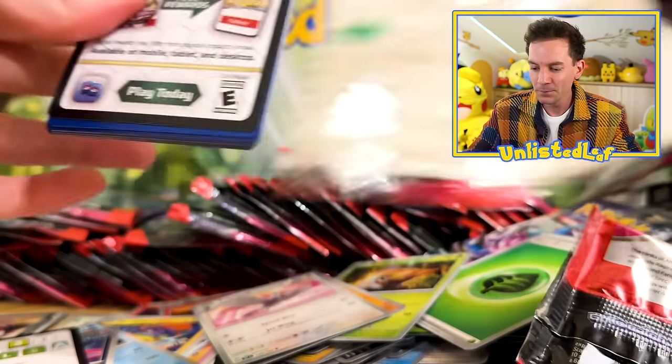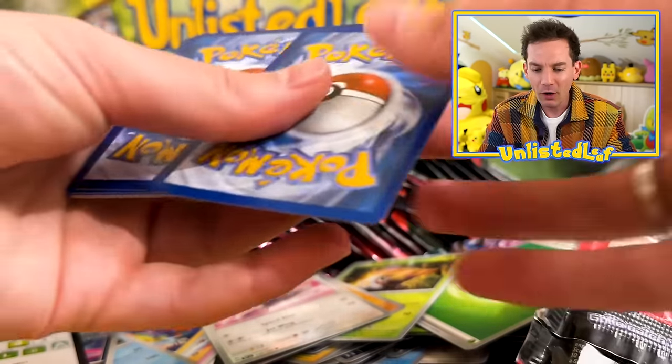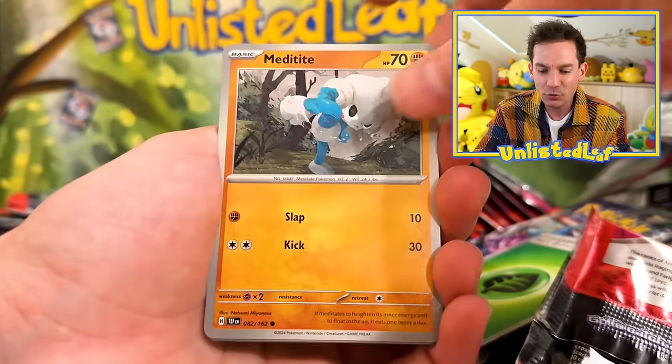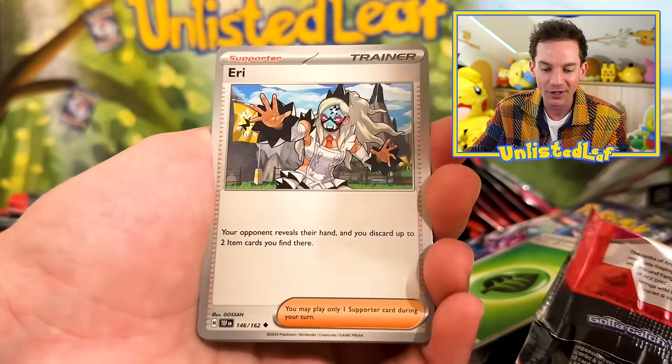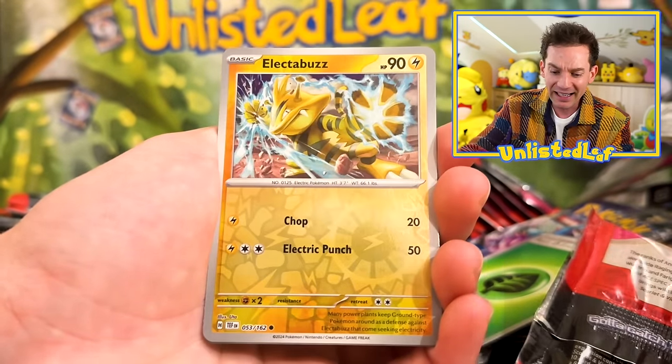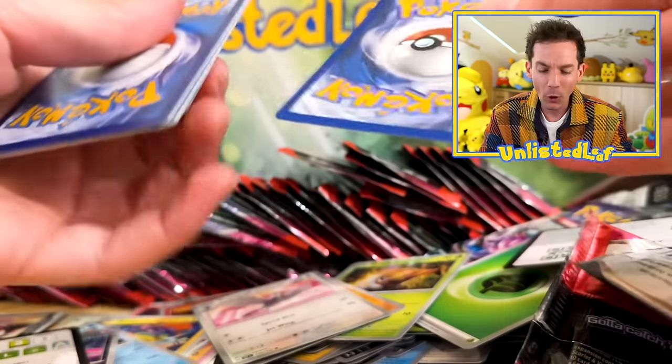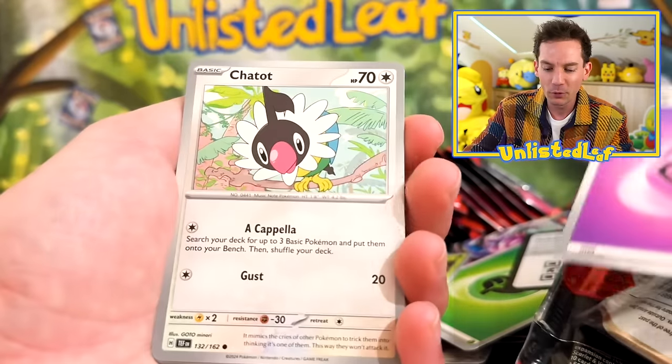Let's keep going — this is so much fun. Opening weekend of these sets, when I get to open up 100 packs, is the greatest week of my entire life. I have too much fun doing this. I'm waiting for that gold card — waiting for us to hit that gold card so I get to give away the Unlisted Leaf mystery pack. I hope we hit a couple so I get to give away a few of them.